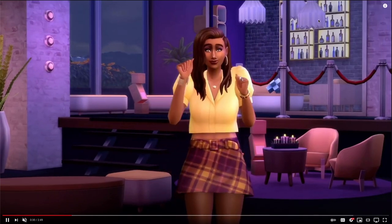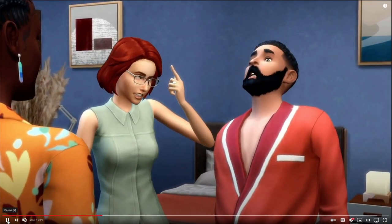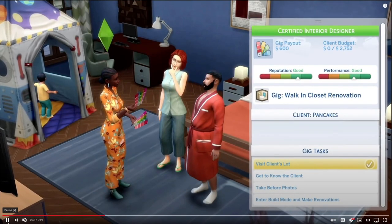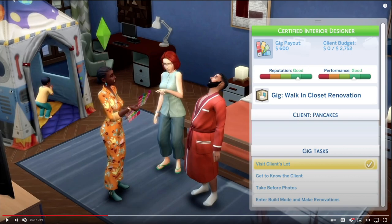We've got these new lights. I feel like Bob and Eliza are the ones that really bring the most fun to The Sims because they're so dysfunctional. Anyway — this is really cool. So this is what it's going to look like: this is your checklist that you have to go through, and then you're graded on your reputation and your performance. You get a gig payout, and there's a client budget of how much you have to spend decorating each room.